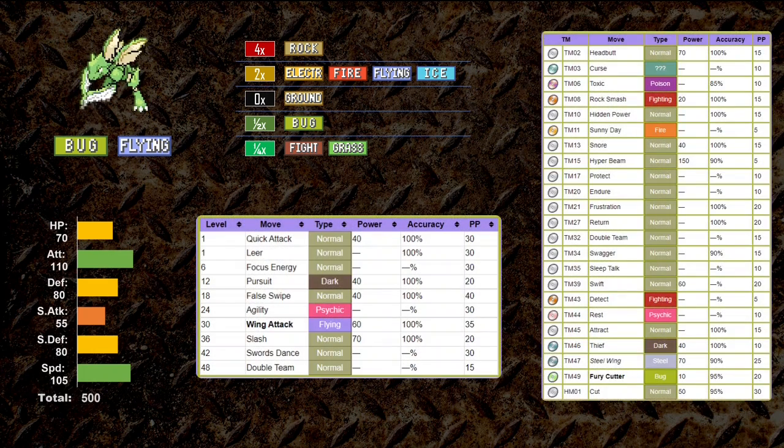Scyther has a good move pool. It learns Swords Dance. Fury Cutter being the only Bug move Scyther can learn is disappointing, but overall Scyther will slice through the competition today.